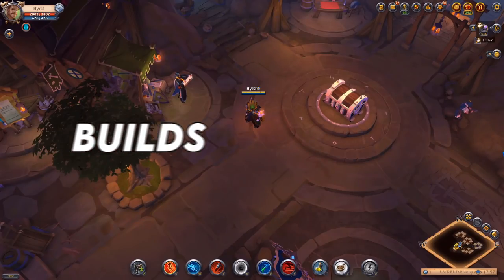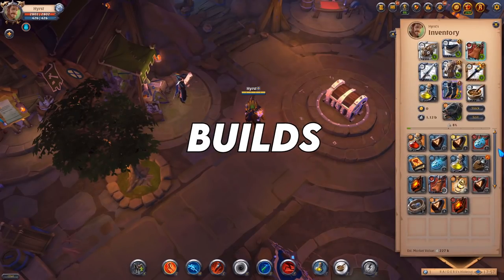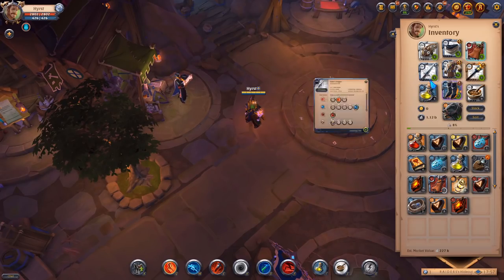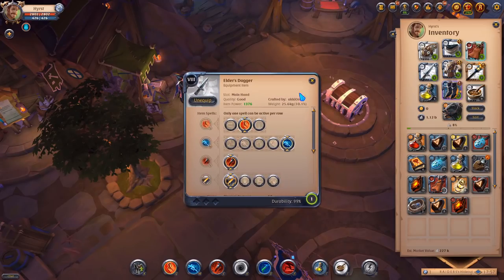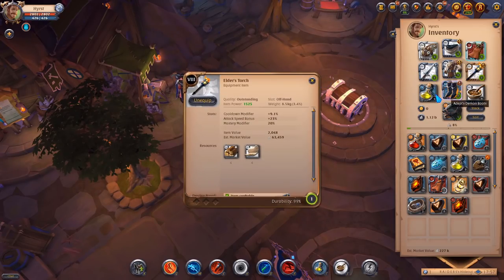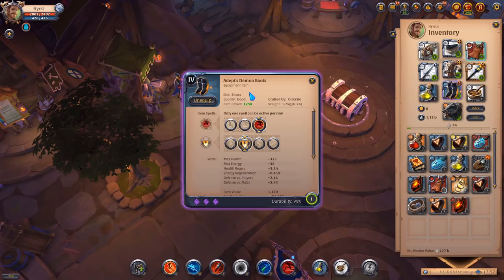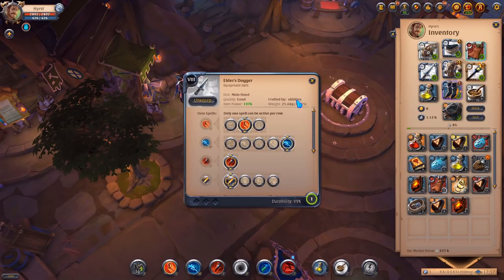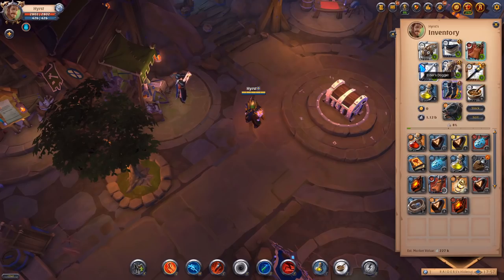When it comes to the build I'm using in this activity, to be honest you don't need to use the same build — you can use anything you want. I'm using a dagger because I think it clears mobs pretty fast and it's pretty safe because of the demon boots I'm wearing. When it comes to build you can wear whatever you want. If you want to spec up your light crossbow you can use that. I heard that battle axe is pretty good in this activity too.